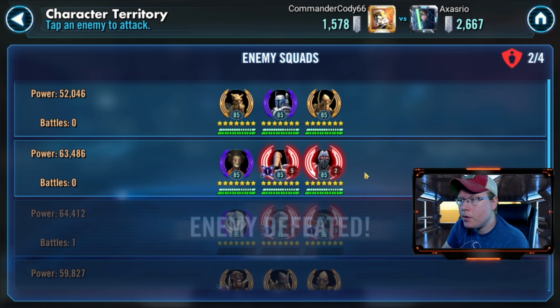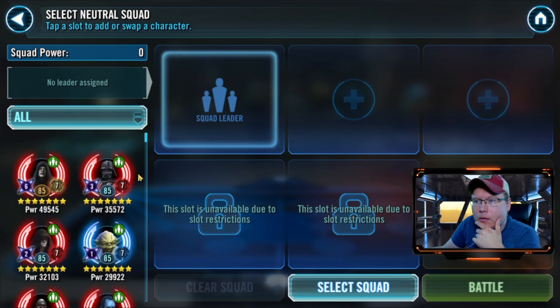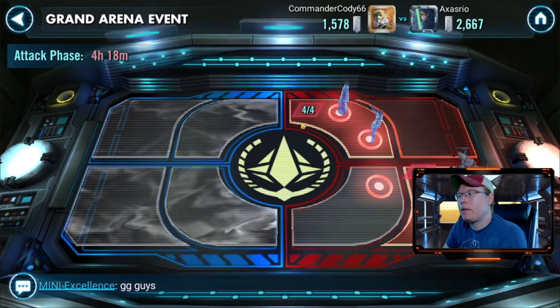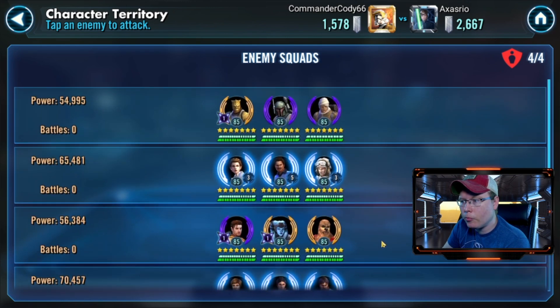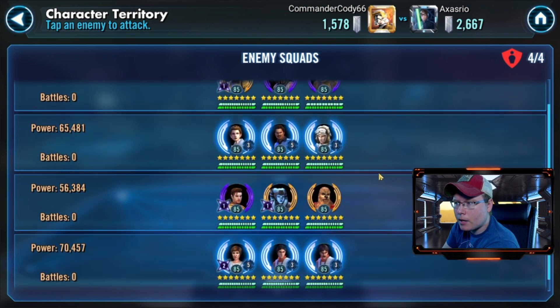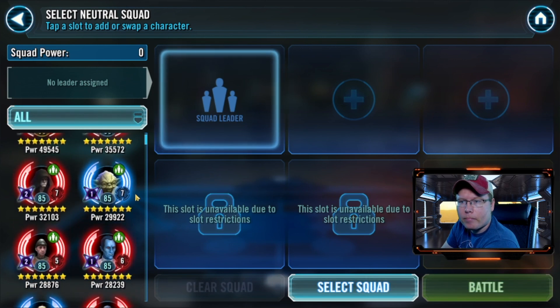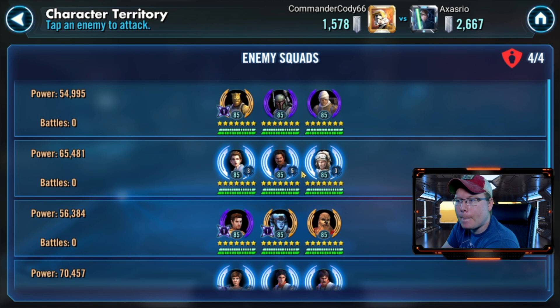This one right here - trying to figure out exactly how I want to play that one. Let me look at what's up top again real quick. I can get a solo with Sith Eternal, that's probably a good place to use him. That one can be a pain - trying to figure out what I want to use against this team. Maybe like a Vader kind of deal there. Let's hop back down here.